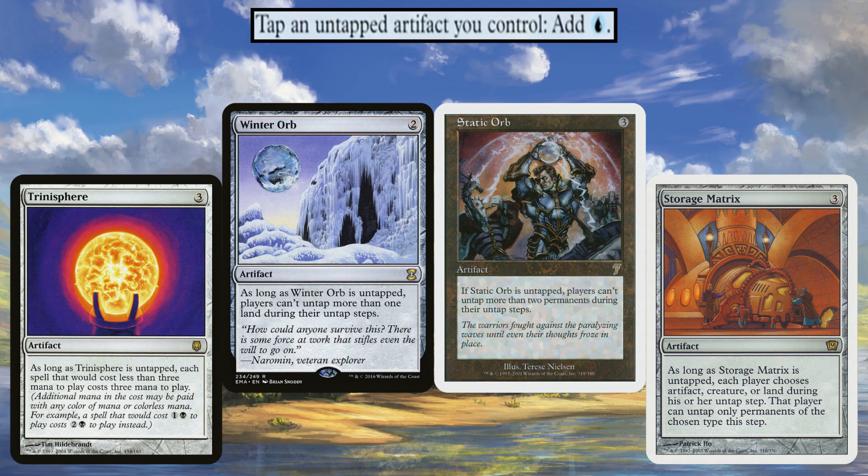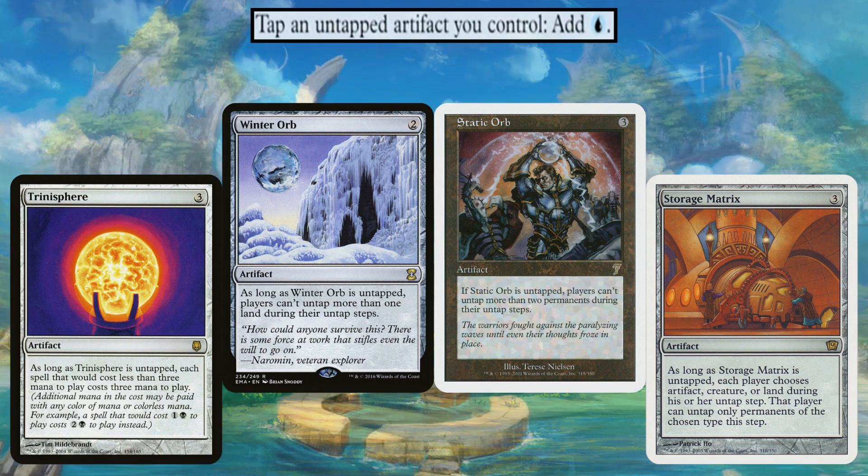Urza's tap-for-mana effect can also be used like an on-and-off switch for certain stax cards. Trinisphere, Winter Orb, Static Orb, and Storage Matrix are known for being lockdown pieces, but they only apply their effects while untapped. With the commander you tap them for blue mana and essentially turn them off so you don't suffer their effects. Take Winter Orb: as long as it's untapped, players can't untap more than one land during the untap step. Leave it untapped during your opponents' turns, but before your own untap step, tap it for one blue mana — now it's tapped, you untap all your lands normally. This applies to Static Orb, Trinisphere, and Storage Matrix as well. It puts an absolute hurt on opponents but note it's very competitive, very sweaty, and you'll get a lot of hate.